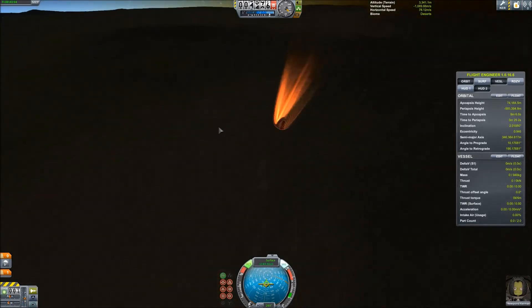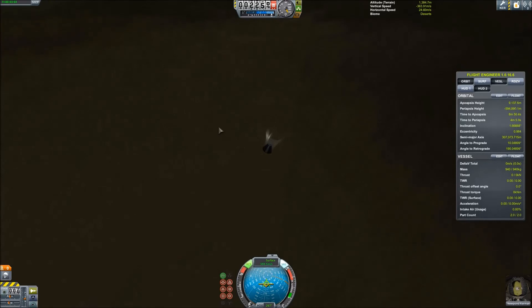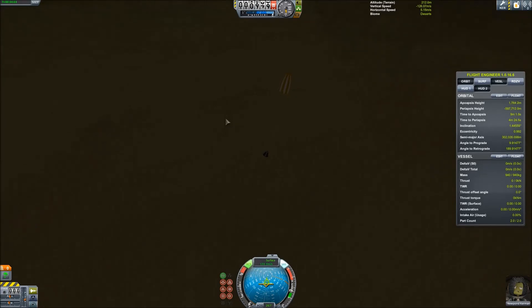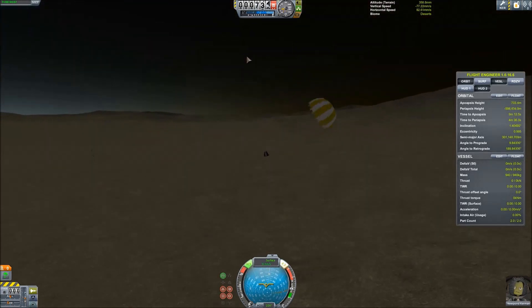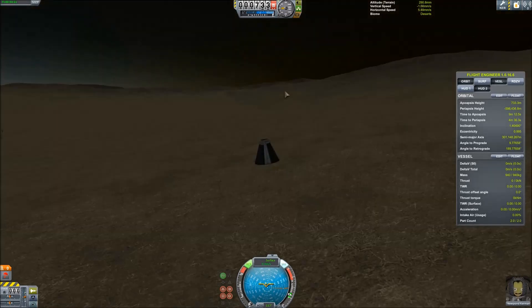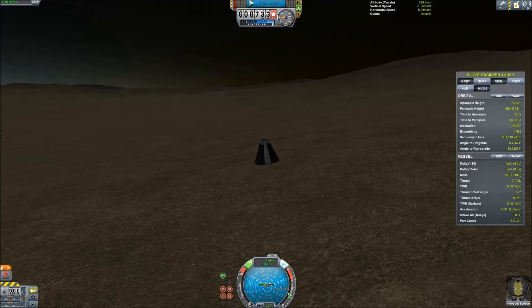So I detach at 5,000 meters, which is just enough to slow down right before I can deploy the chutes and not have them rip. 400 meters is the perfect velocity for touchdown. We've made it safely back in — 68 seconds, something like that, I'll have to check.